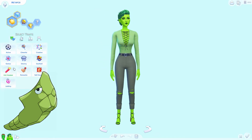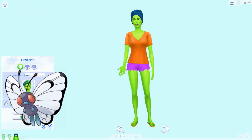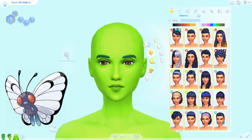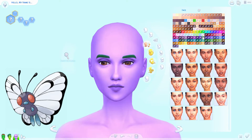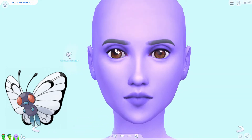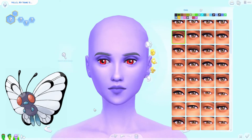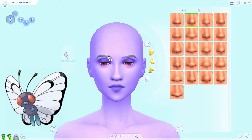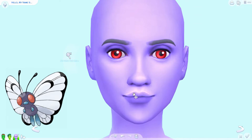Last but not least, we have Butterfree. Butterfree is obviously a butterfly — I wanted her to be beautiful looking, very elegant, still bug-like with oversized eyes, but definitely very different than the other two. For all of these Pokémon sims I have always done it in sibling form — I find that's the easiest way, just making a sibling of the first form and carrying it throughout the rest of the Pokémon so that you have similar features, but then I can manipulate it from there.